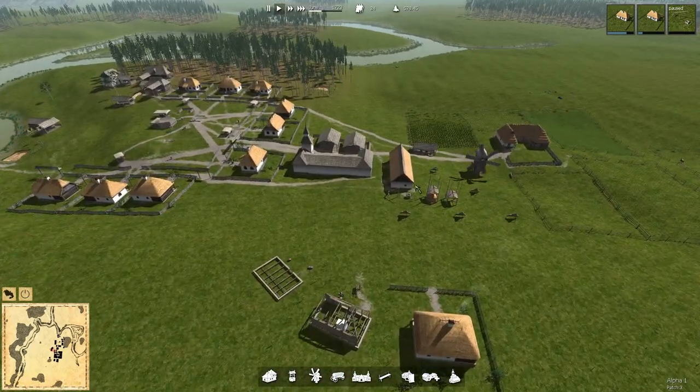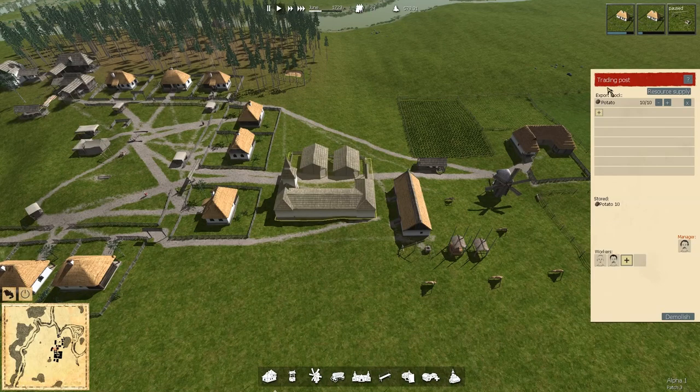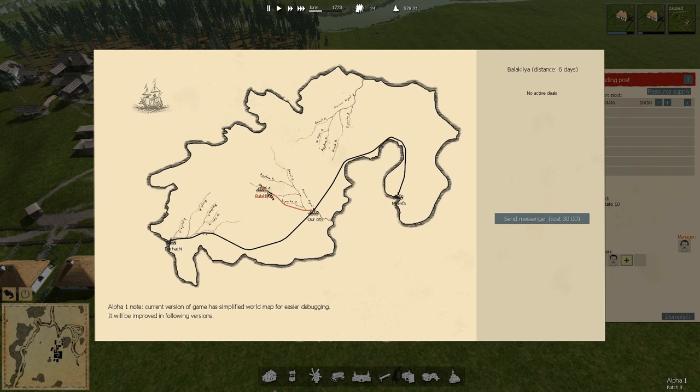These houses are being built. What happened here? Trading posts were waiting for them to come get the 10 potatoes and they never did. Do we still have any sense? We do not. Maybe because I didn't have 10 in stock they didn't even try to go for the eight that were there. That could have been it. And I'm not going to spend 30 to go call them back.